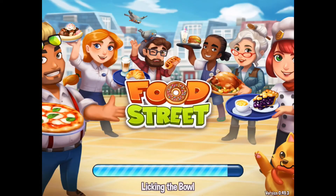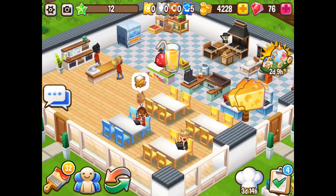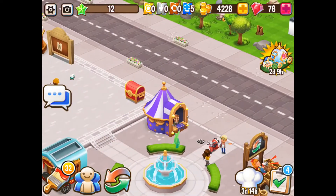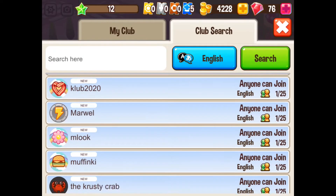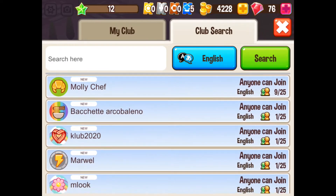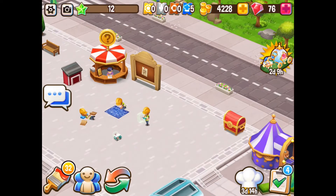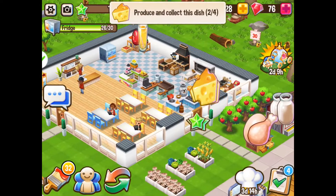I promised Tonya that I would join her club — she's been waiting patiently for me to get to level 12, so I can finally do that, which is awesome! You have to get to level 15 to create your own club, or you can join one. I don't know what hers is called so I should probably check that.